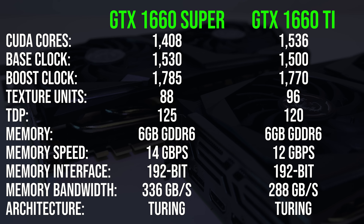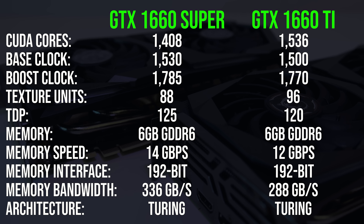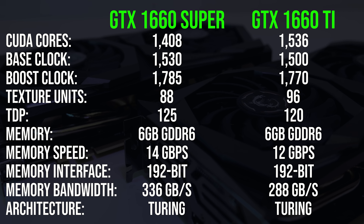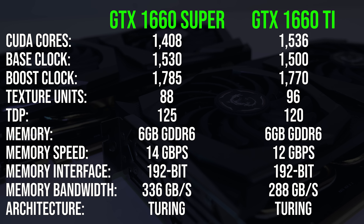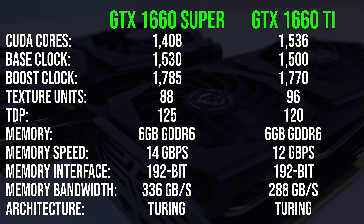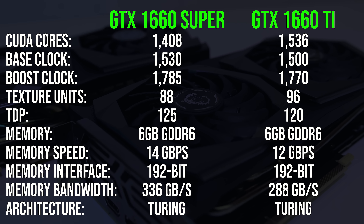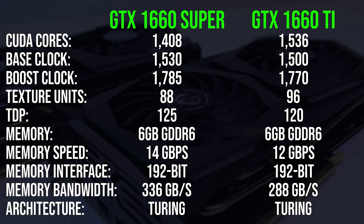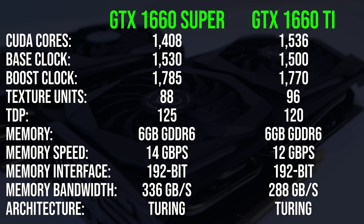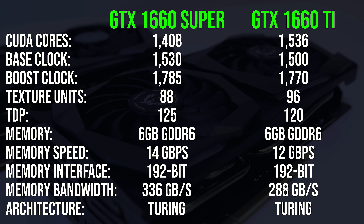Let's take a look at how the 1660 Super and 1660 Ti differ in terms of specs. Note that things like clock speed will vary between specific cards — these are just the reference specs for each. The older 1660 Ti has 9% more CUDA cores, however the Super has slightly higher base and boost clocks. The Ti has more texture units, and although both have 6GB of GDDR6 memory, the new Super version's is faster.